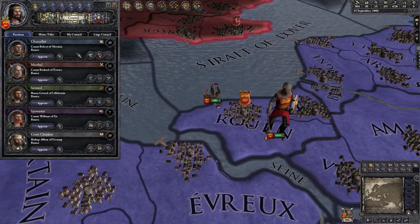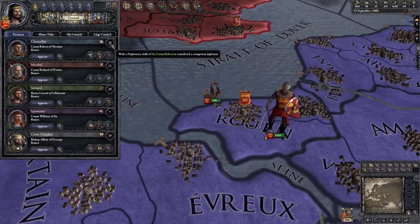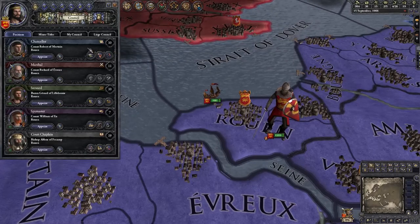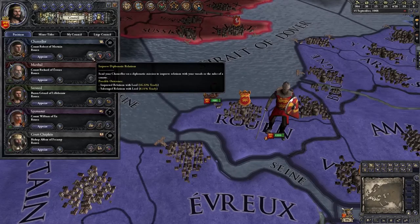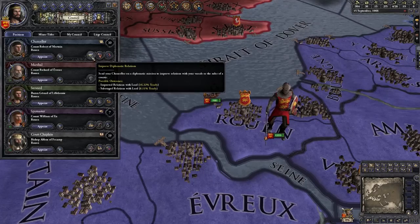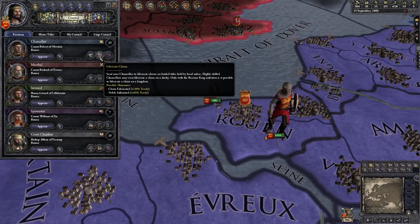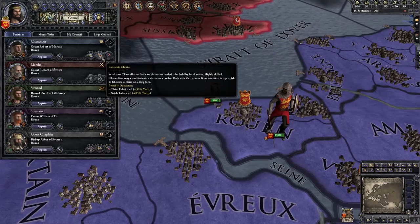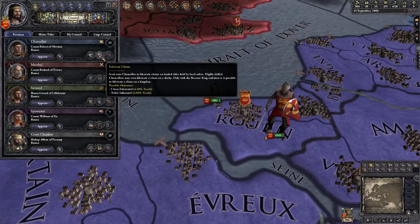The first member of your Council is your Chancellor, and the stat that's important for him is diplomacy. The actions he can take include Improve Diplomatic Relations, which will make the leader whose court you send him to think more highly of you; and Fabricate Claims, which can give you a justification to go to war against another Christian ruler — more about that in the video on Casus Belli.